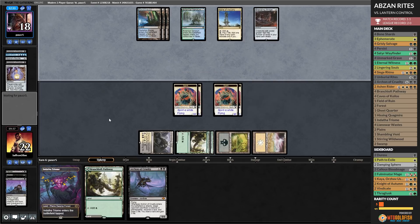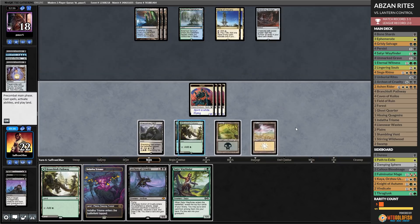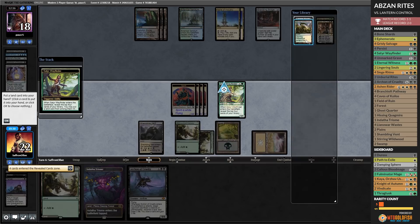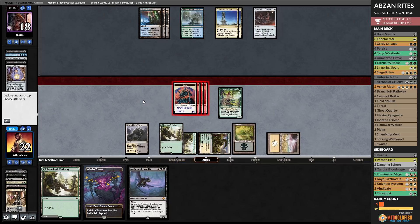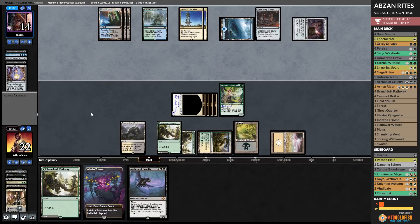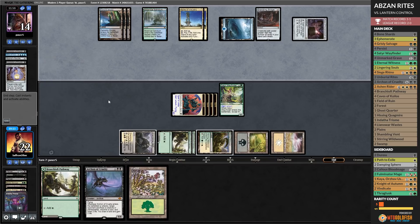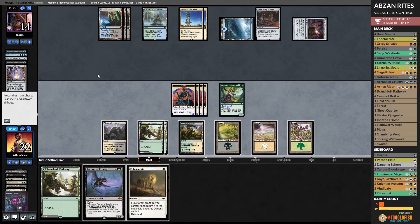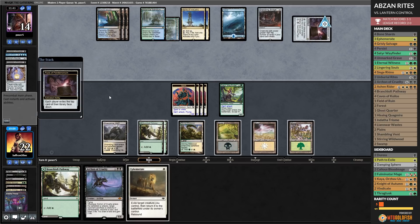Satyr Wayfinder is fine — play the Wayfinder, get Stirring Wildwood, play Stirring Wildwood, go to combat, hit ya. Opponent's down to 14. Land — Pyxis. That does mean we have to stop attacking. Opponent starts activating in the blind. I think we're going to cycle the Triome into a land. Ephemerate — play the land, pass the turn. We do get to play this Archon. Opponent draws a land, activates Pyxis in the blind. Alright Archon — find us a way to blow up this bridge. Satyr Wayfinder — Pathway — 1-2-3-4-5-6-7-8 — Archon of Cruelty. Draw a card, hit ya a bit. Not a way to blow up the bridge, but we can blink Archon.